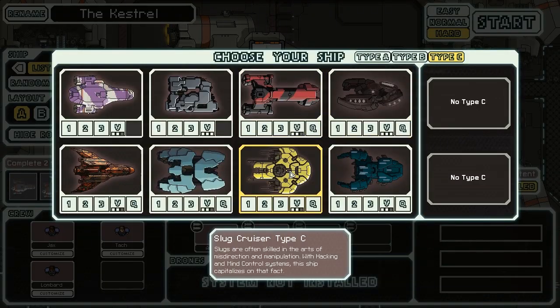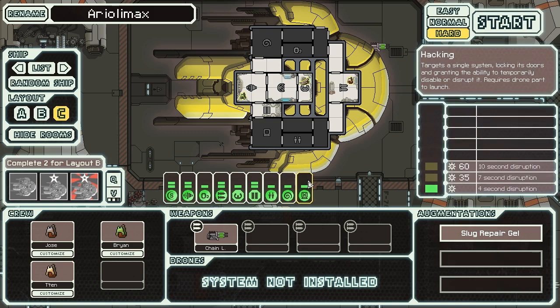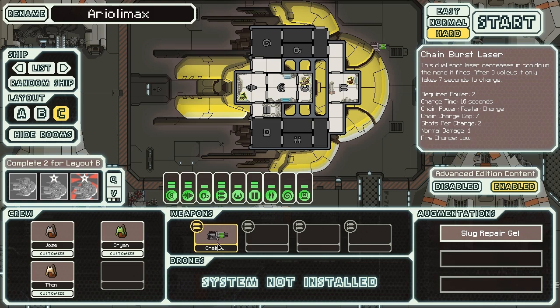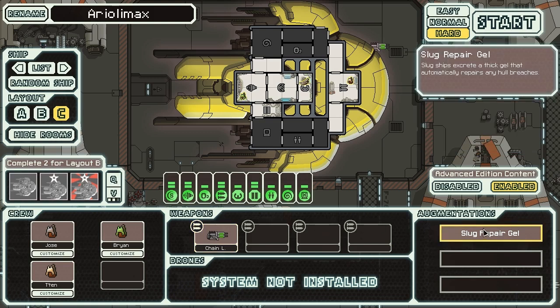We're playing with a new Type C ship today, specifically the Slug Cruiser Type C - the Aerialium X, a term referring to the Banana Slug, which is appropriate since this Slug ship is more or less entirely yellow. It starts off with both mind control and hacking, giving you some interesting abilities to control the enemy's crew and systems. You also start with the Chain Burst Laser as your only weapon, which is not particularly powerful but is supplemented by your other systems. You have Slug Repair Gel to automatically repair breaches, as with any Slug ship.